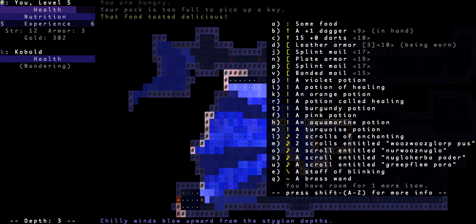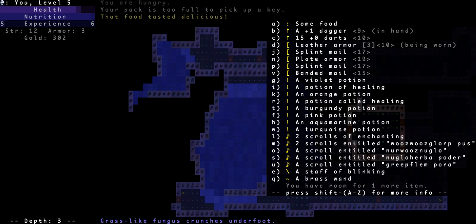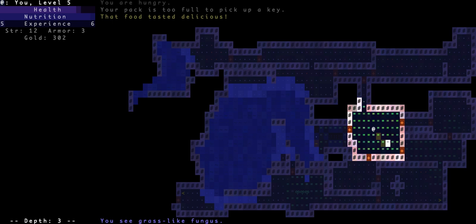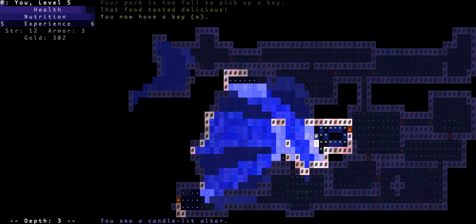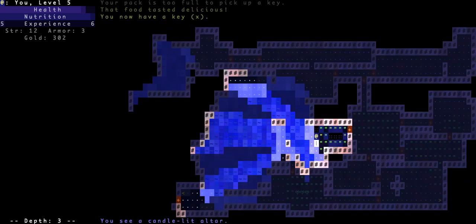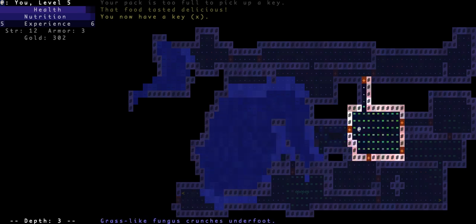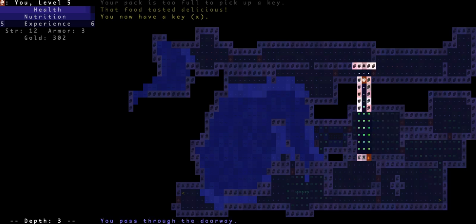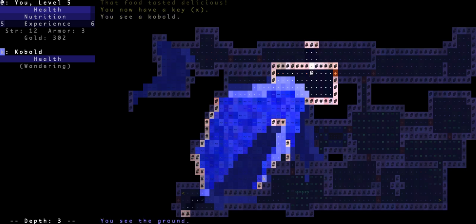I'm actually hungry now, so let's eat that food — tasted delicious! Let's use a scroll away from the keys, just in case. I used it — nothing happened, I guess maybe my hands are glowing or something. 'You see a candlelit altar.' Well, I have a key now and I can beat the crap out of people with it — that's what you use keys for, not anything else.